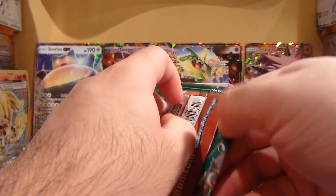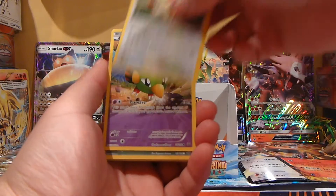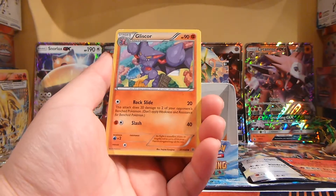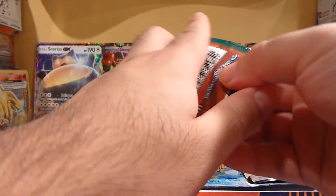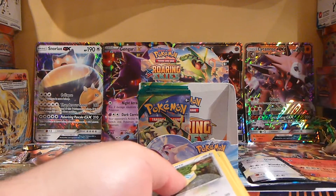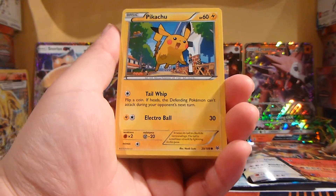Here's another pack. There's going to be the second Sun and Moon set — I forgot what it's called, but it should be coming out next month I believe. More GXs. There's a Healing Scarf — that's really good for a deck. Gliscor, Switch, and Pelipper Reverse Holo, and a Talonflame. So the new Sun and Moon expansion should be coming out soon. I should be getting a couple of those booster boxes — I normally get one or two when they first come out, because you might never know, they might be some defective cards.